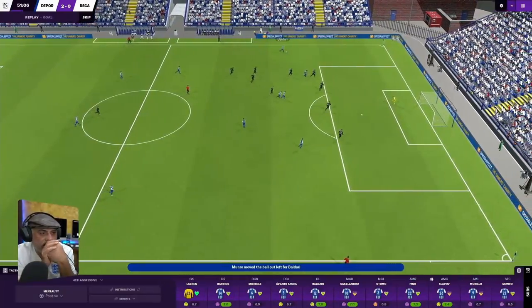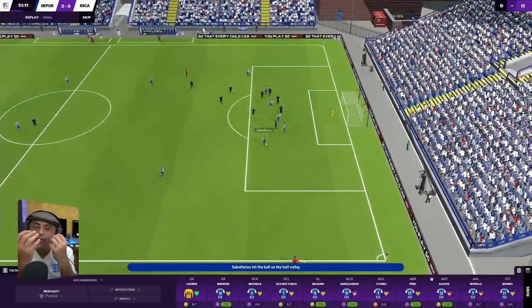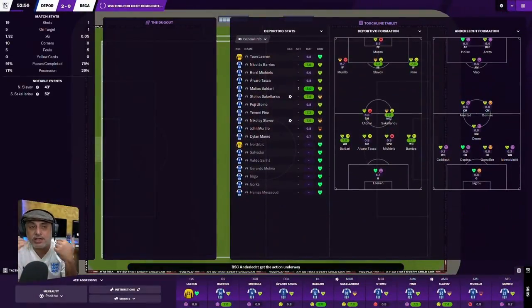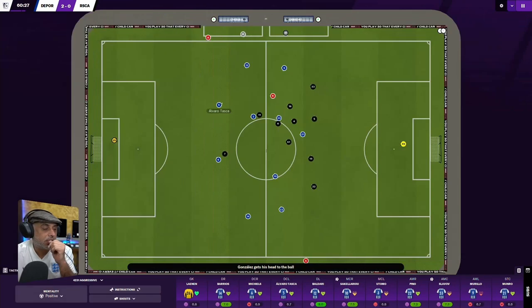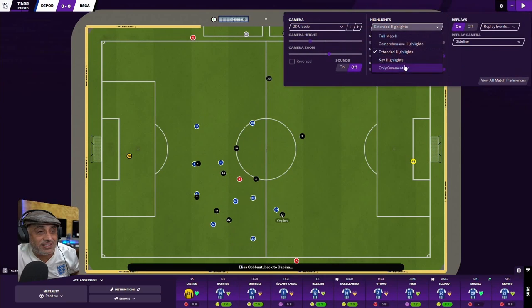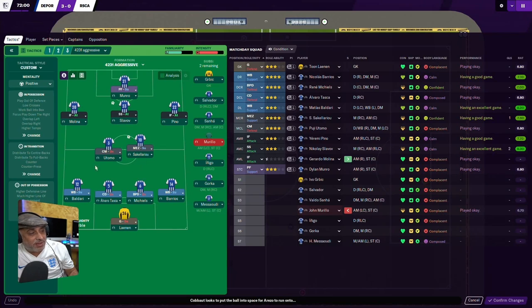Make simple changes, understand what those changes have done and why. We want to get others involved in play without changing too much because it's a decent tactic. The inside forwards coming in is good, but we're creating a dilemma for the DM — with a Shadow Striker coming in and a Pressing Forward, the DM has a major headache deciding who to mark. So: Pressing Forward, Shadow Striker, Inside Forward, Inside Forward — that works.